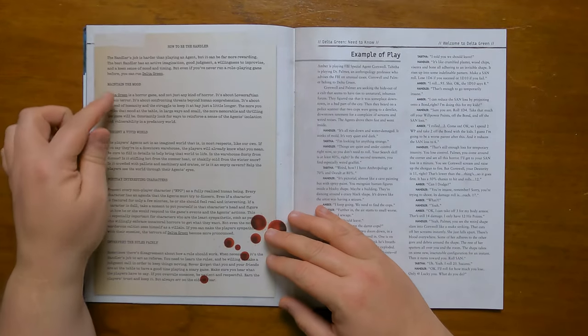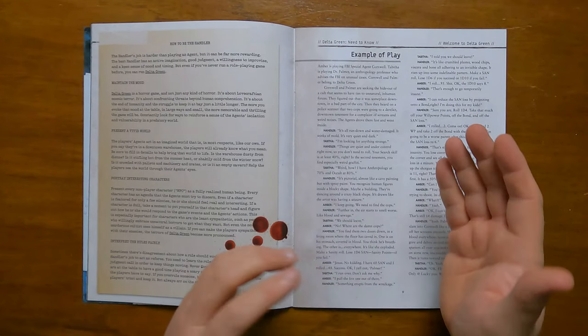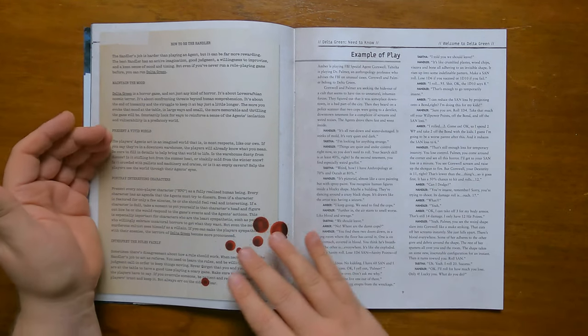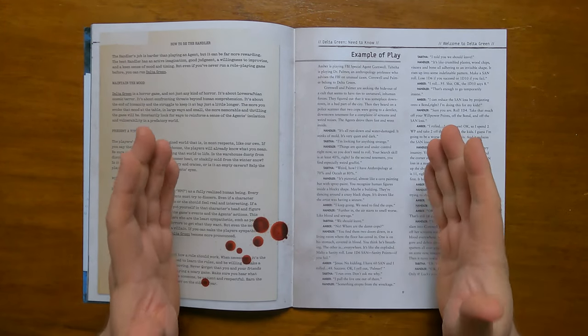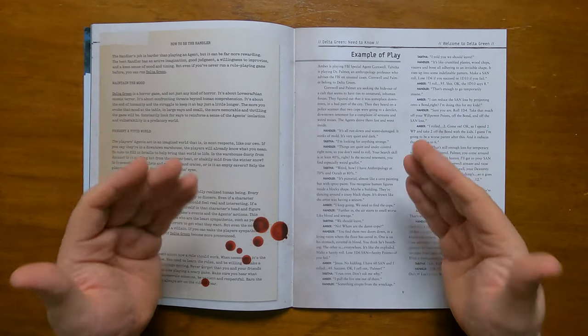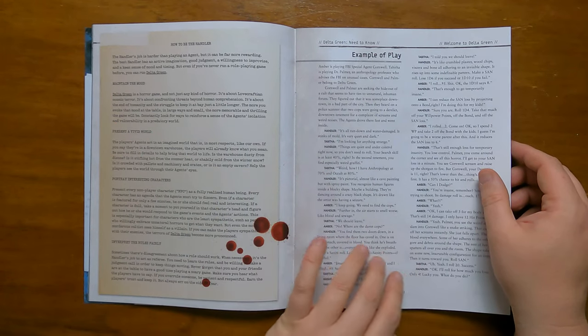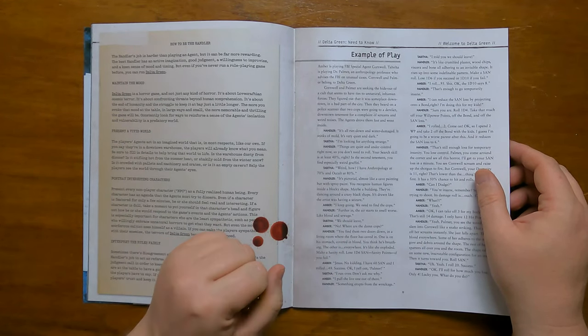It then gives us a page of hints on how to be the handler — all good points like maintaining the mood, presenting a vivid world, portraying interesting characters and interpreting the rules fairly. To be honest, this advice would be good for any role-playing game and could easily be applied across the board. This is followed by an example of play featuring two agents, which again is pretty good.